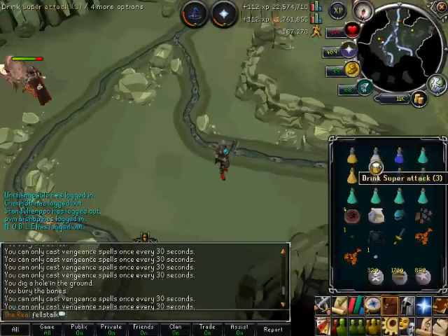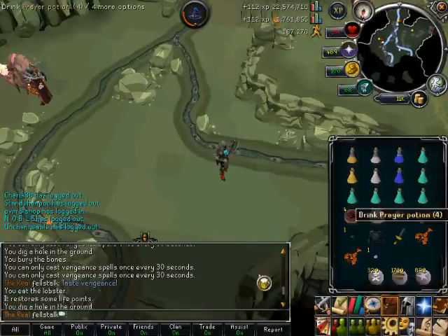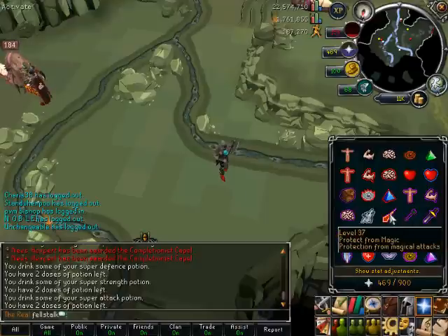You'd also want to make sure that you pot up with your super strengths, overloads, or extreme potions — whatever you want to do. Then you can pretty much just wait.